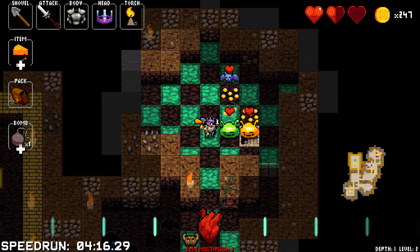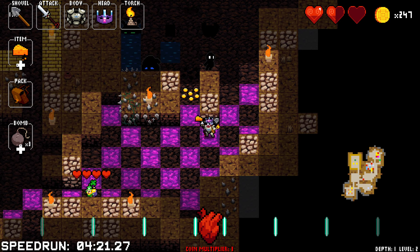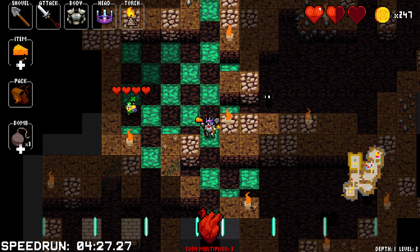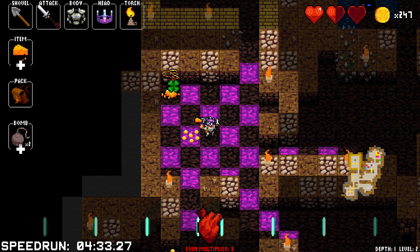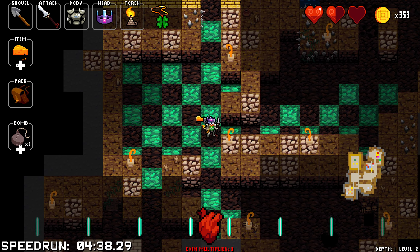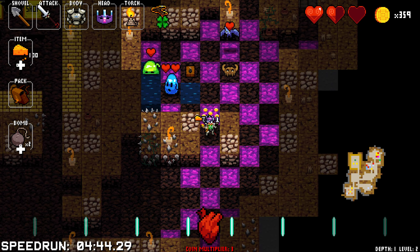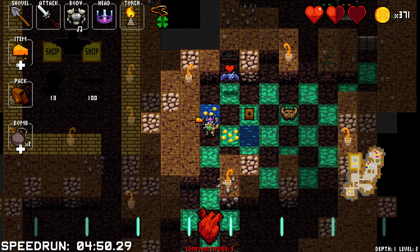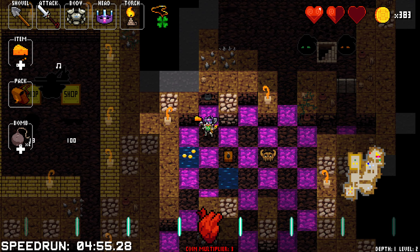Someone just stole a pile of gold — there they go. I would really like to catch them but odds are I'm not going to be able to. But we got them with a bomb. So now that charm will protect me from bats because bats are random RNG on which way they move, but now unless they have no other option they will always move into a tile further away from me, which is lovely.